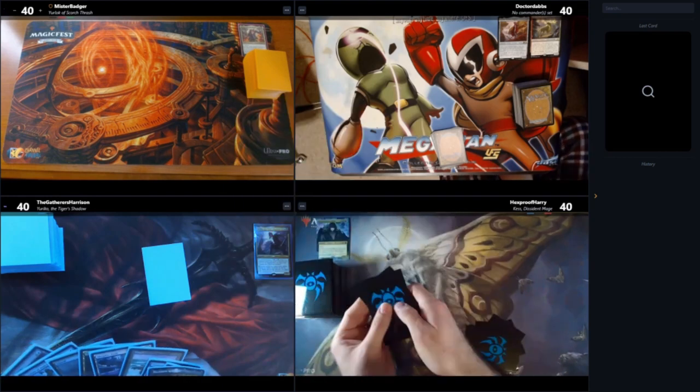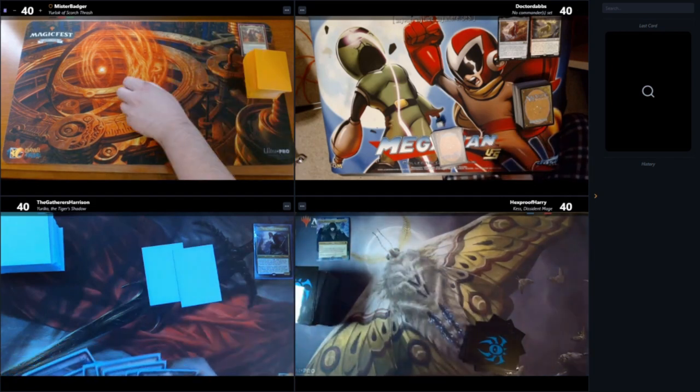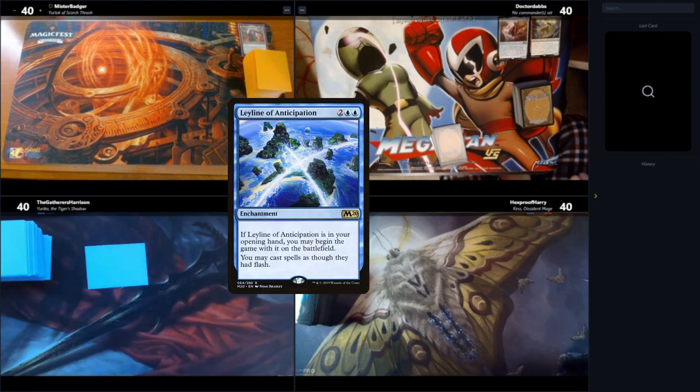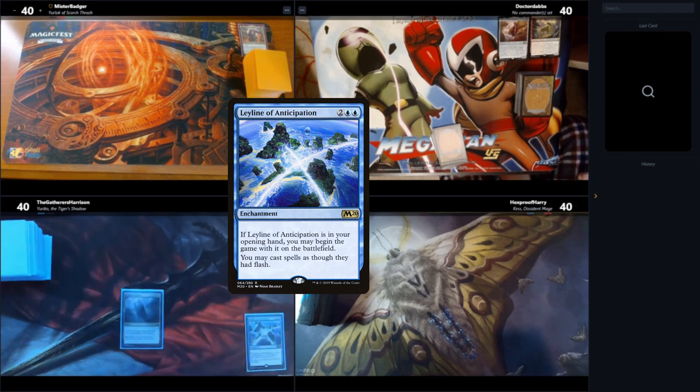We started off mulliganing. They do what they call a brainstorm mulligan, where they draw ten and throw three back. I won the die roll, so I get to go first. I started off the game with a Leyline of Anticipation before we even start, so all my stuff has Flash. Then I played my Command Tower and passed the turn.